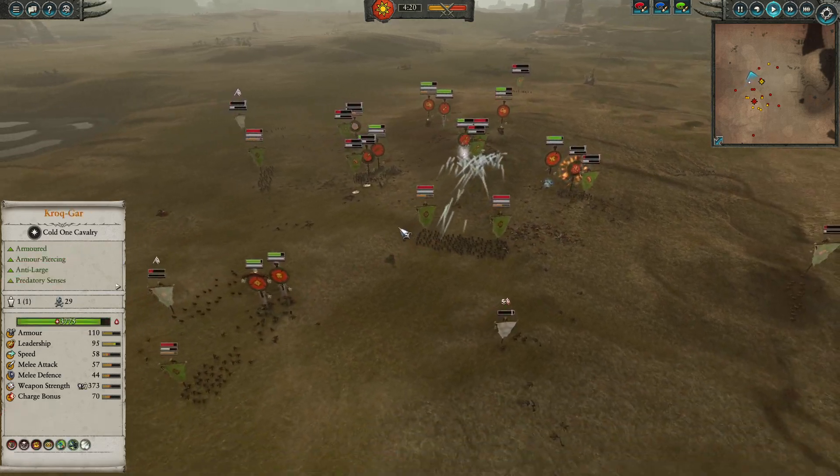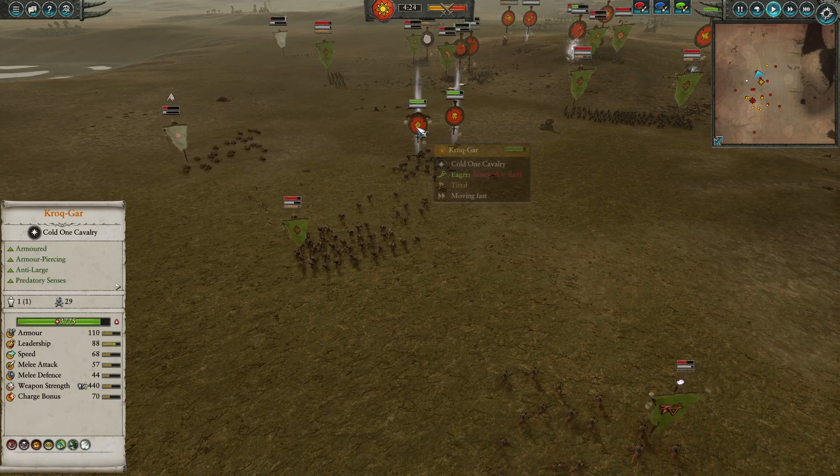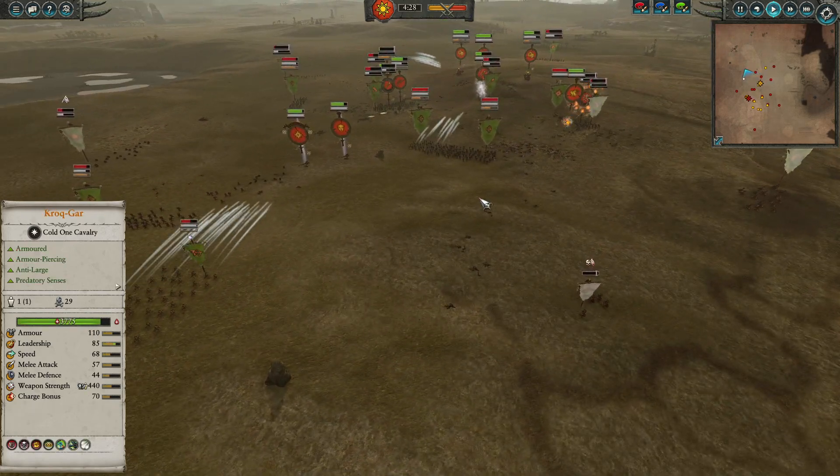It looks like the Salamanders are going to get pushed off, unfortunately. But we still have this really scary call here. Kroq-Gar, alongside the Saurus Scar Veteran, could certainly do some big, bad work here.